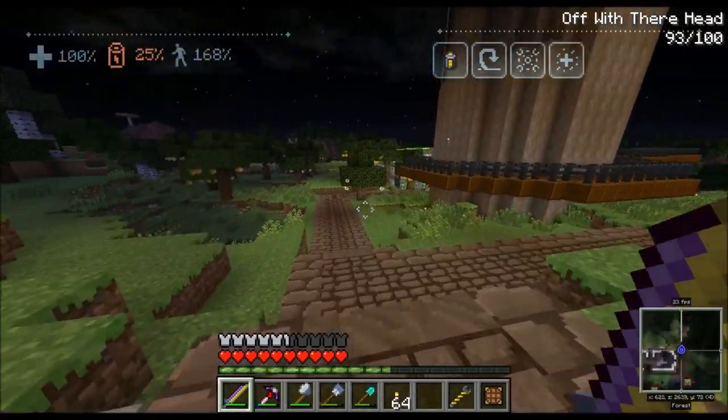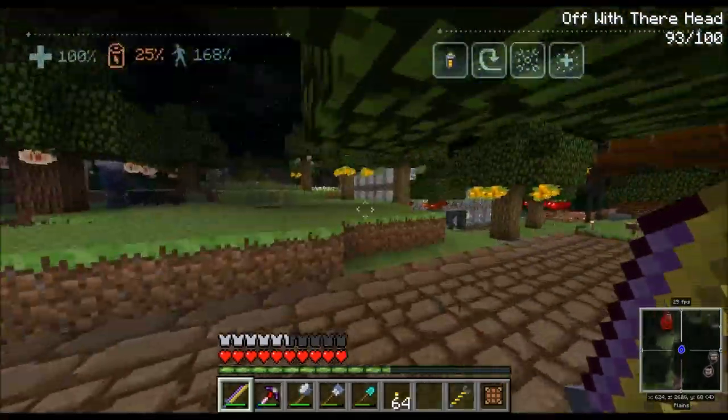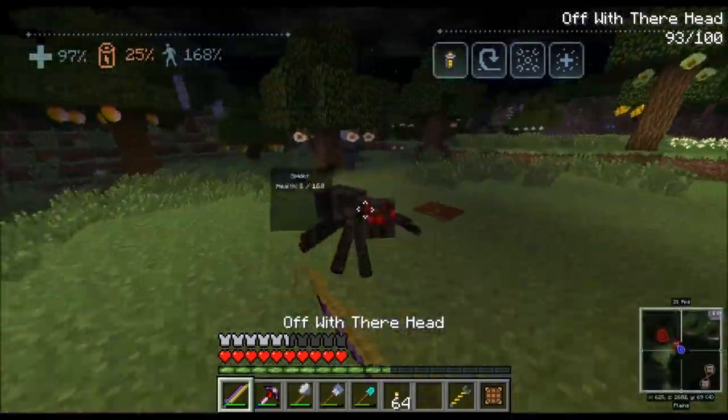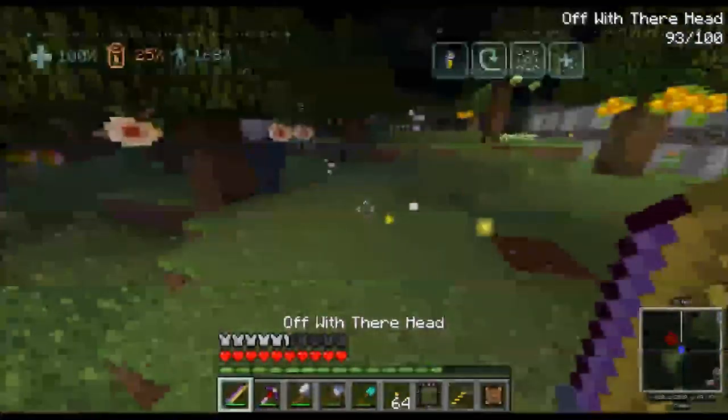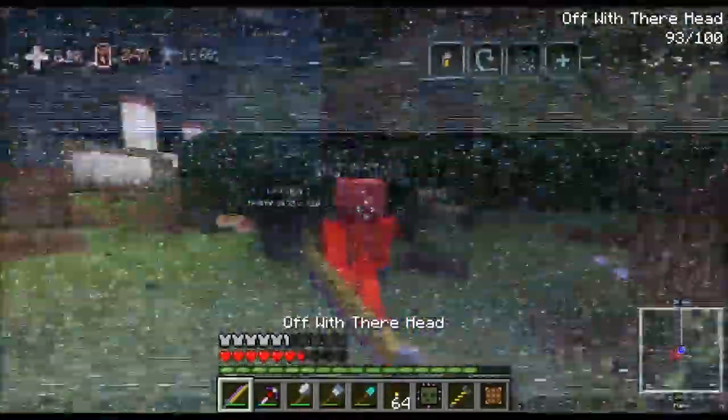We want to go move that gravitational anomaly, but to do that we have to make these transposers — or teleposers, I think they're called — and that's through blood magic. To do that, we've got to make the tier four altar.